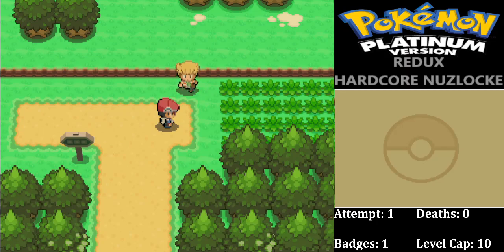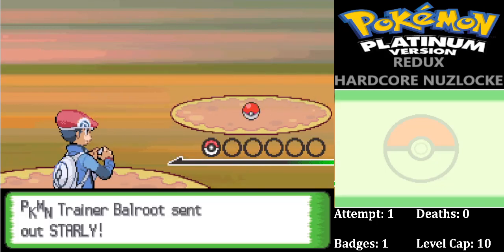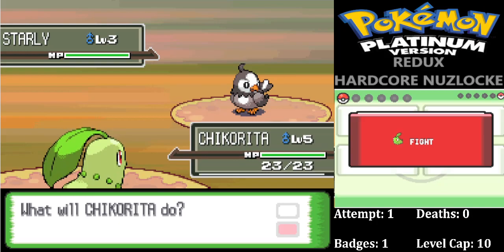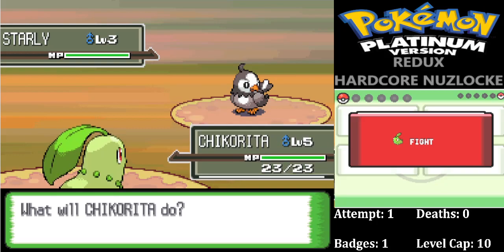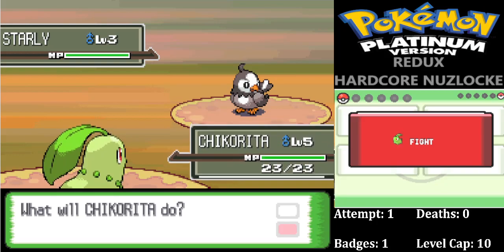We'll just get this mandatory battle out of the way. What I'm going to do with this hack is not show random trainer counters — I'll show the main fights in the videos. So the boss battles are against Team Galactic Admins: Mars, Jupiter, Saturn, Cyrus, and the rest.